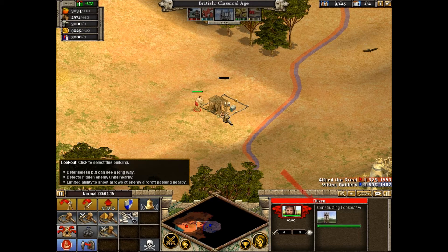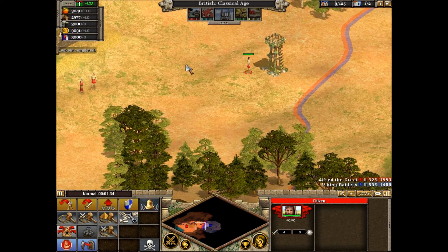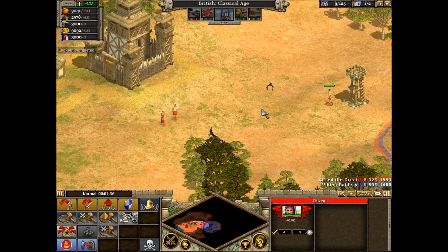At the beginning of construction, a progress bar appears showing how long it will take to complete the building. Now we can see what's going on near the Viking position. It's time to build an army. To retake Ithandan, we'll need troops, so we must build a barracks.